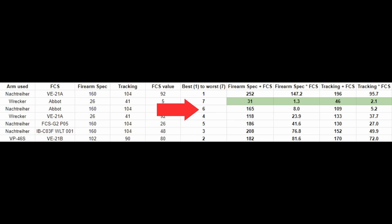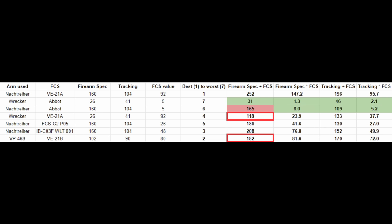From this, we can immediately eliminate firearm specialization plus FCS as a useful metric — this is definitely a poor measure of how accurate your overall tracking is. This combination has a higher value than a combination that tracks better, and almost the same value as the second best tracking. Clearly not a good indicator.